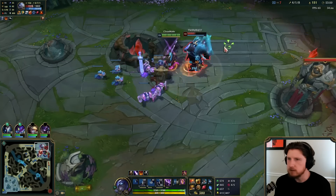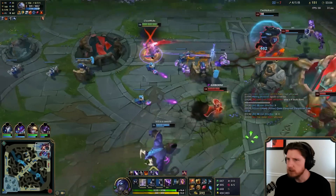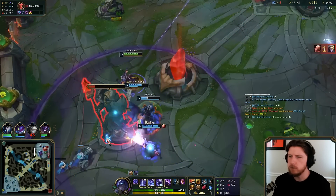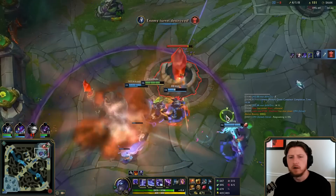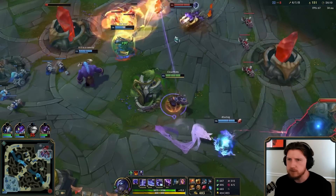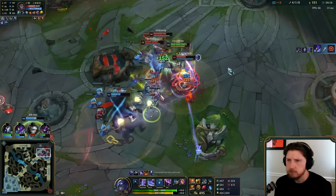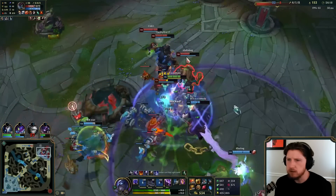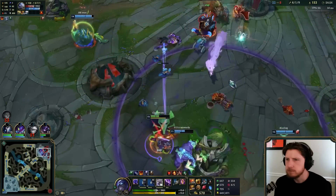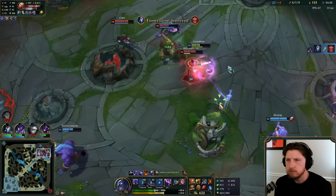I'm just rolling this guy. We were gonna wait for Drake, but we didn't kill anyone. I was a little bit slow — I was trying to save Ezreal. Give me the Heartsteel procs, thank you, big W!